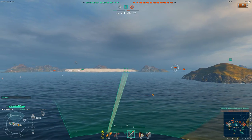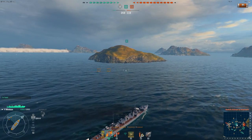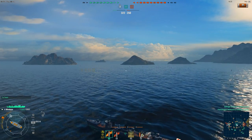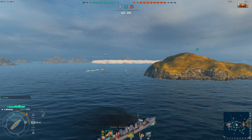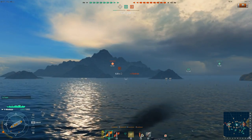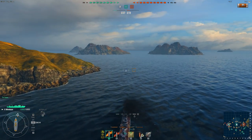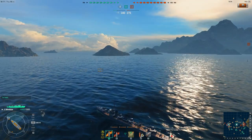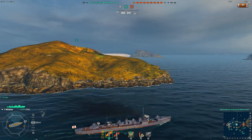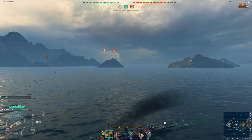I'm going to take some long-range torpedo shots at this battleship, which is the second main feature of the Japanese destroyer. First is stealth; second is its long-range torpedoes. The Minikaze has torpedoes that go up to 10 kilometers, compared to the torpedoes on my tier 6 or 7 American destroyer which only go 4.5 kilometers. These torpedoes go twice the distance of that higher-tier American destroyer, which lets you take long-range speculative torpedo shots at big enemy capital ships. You can just keep spamming those long-range torpedoes at targets of opportunity.